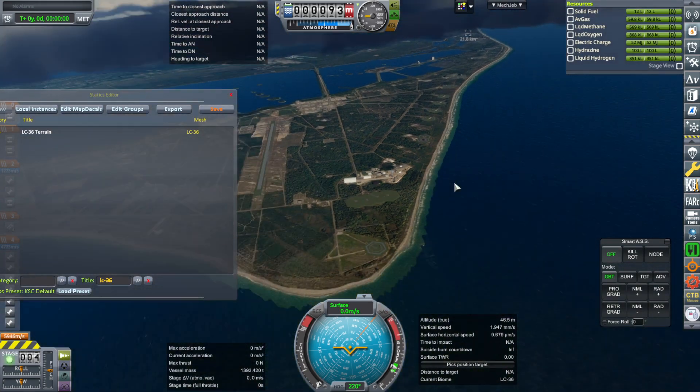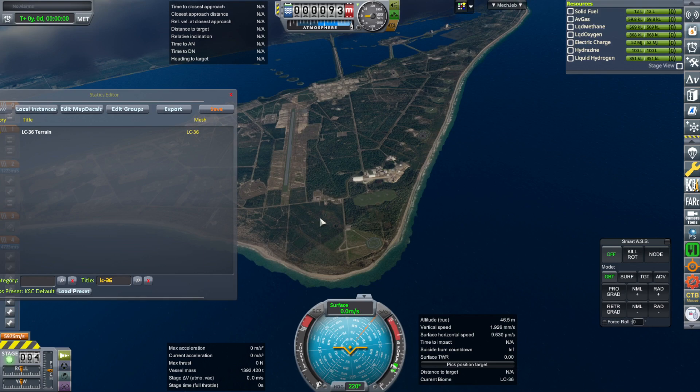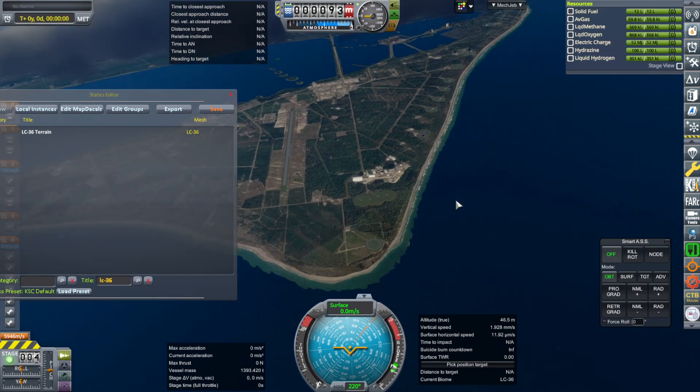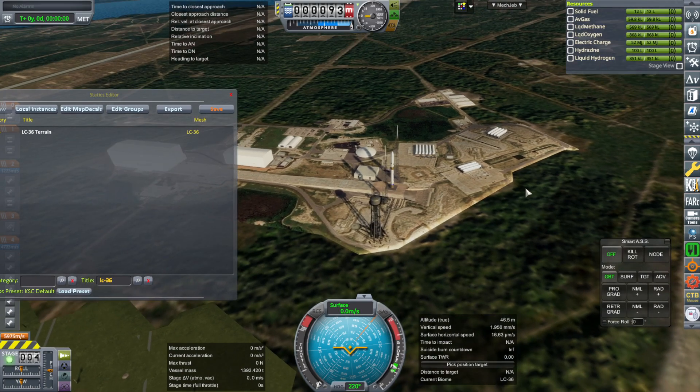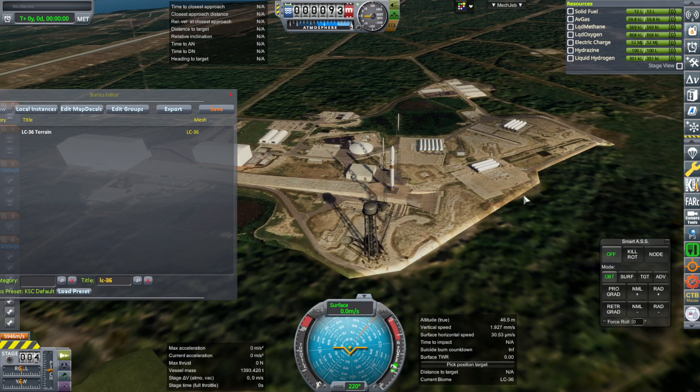Otherwise, you can just place this wherever you want — somewhere over here will be clear. But if you really want to fit it where it actually is, you're going to need to delete those if you're using Cape Canaveral pads.